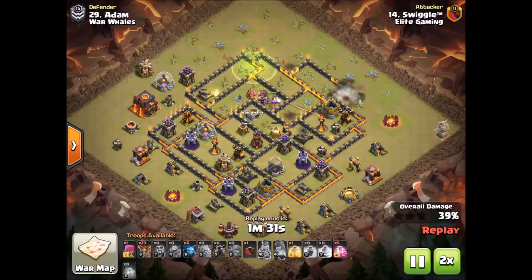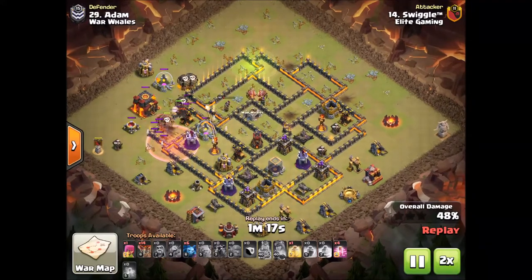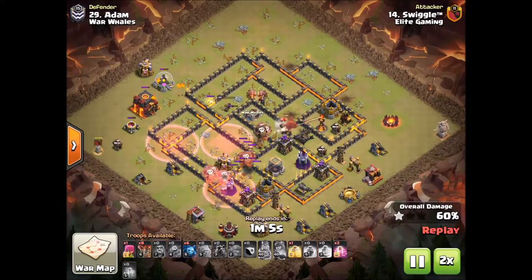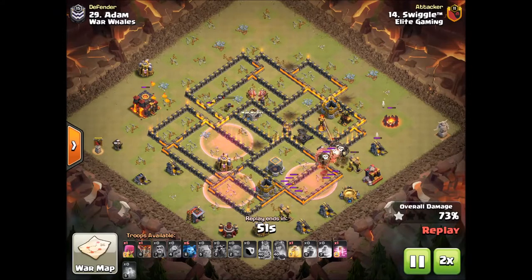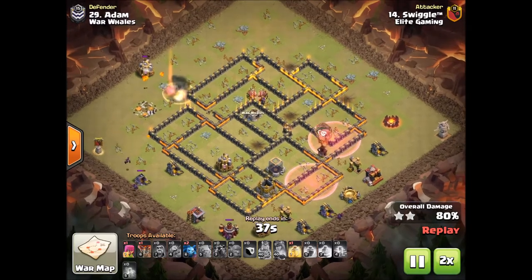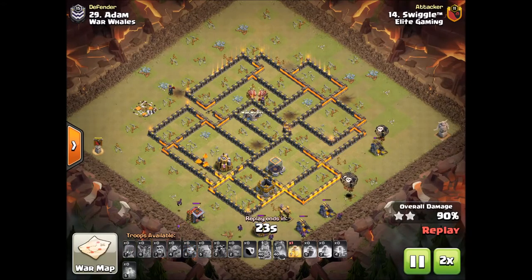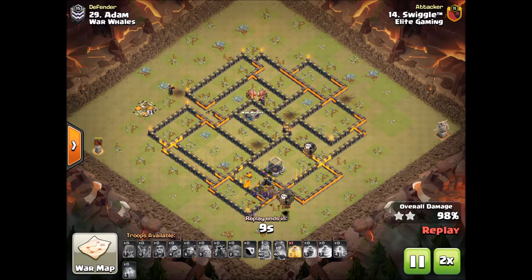Models is taking care of business with this town hall 10, doing a kill squad attack with the lalo portion. The lalo starts from nine o'clock going counterclockwise, real nice haste spells placed in the right spots, getting through that inferno tower. After that, sending in the rest of the loons very patiently — still has a heal spell and a haste spell. Models just killed it with this attack — great stuff there. Pretty sure this is Models, sorry if I'm getting confused.